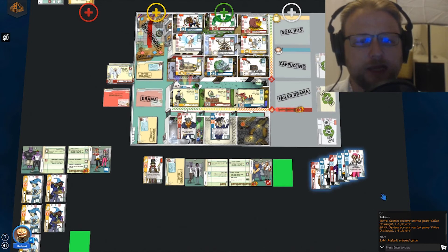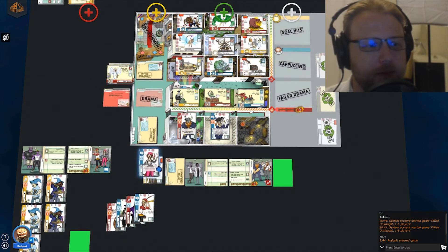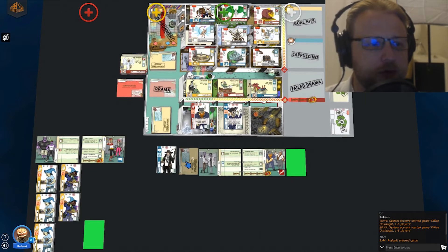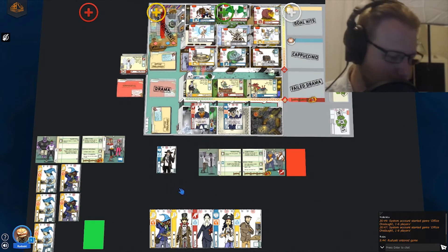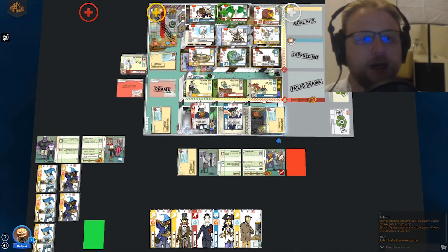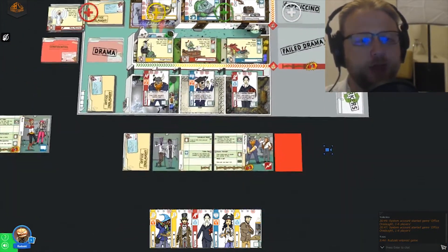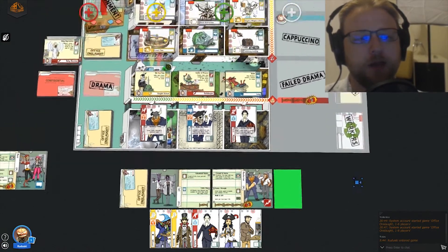Since I don't have anything else, I'll take my hand and put those all in my discard pile, then draw five more cards. That would be the end of my turn. I would then move my discard pile over into my draw deck, flip it over, shuffle the deck, and now I have a new draw deck. I also need to remember to replace the card on the board. It is now our third turn.